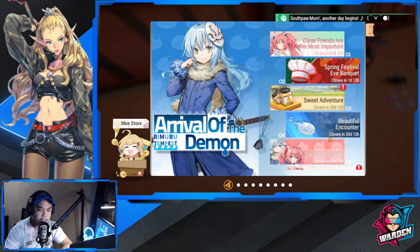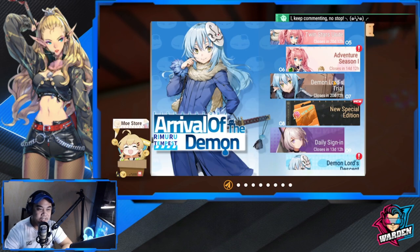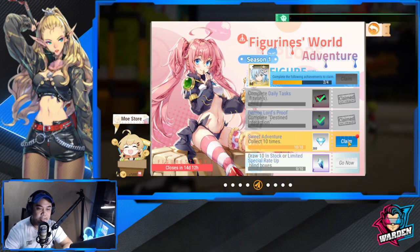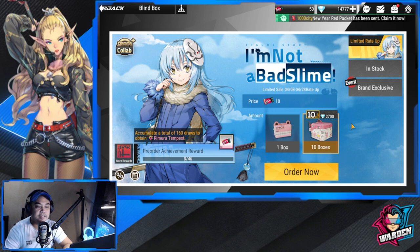Got too excited navigating there! So there we go — collected 10. I'll claim this reward, and then the next step is our summons. After one summon we're going to be getting Rimuru for free.